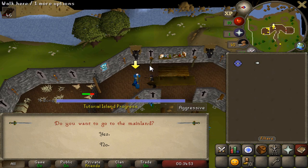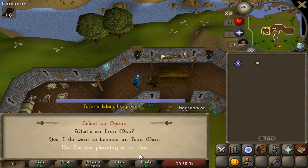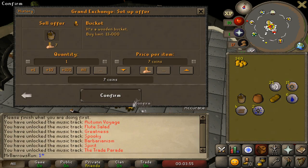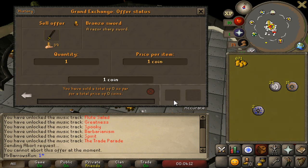Alright guys, first of all we need to finish the tutorial island. After we finish the tutorial island, the NPC is gonna send us to the mainland and finally we can begin our journey. So right now we're gonna head straight to the Grand Exchange to sell everything we got from tutorial island.